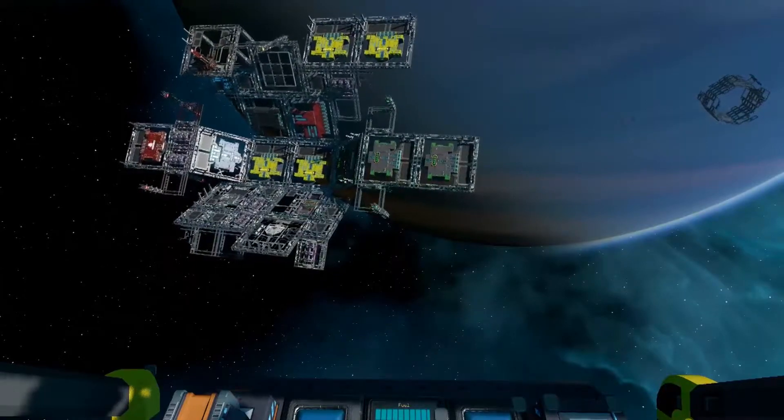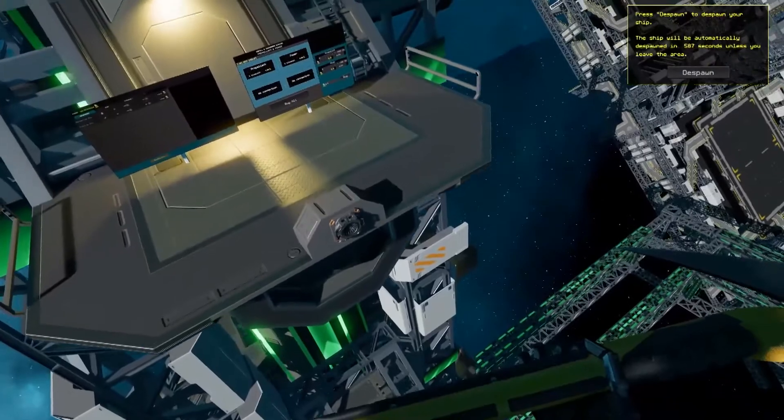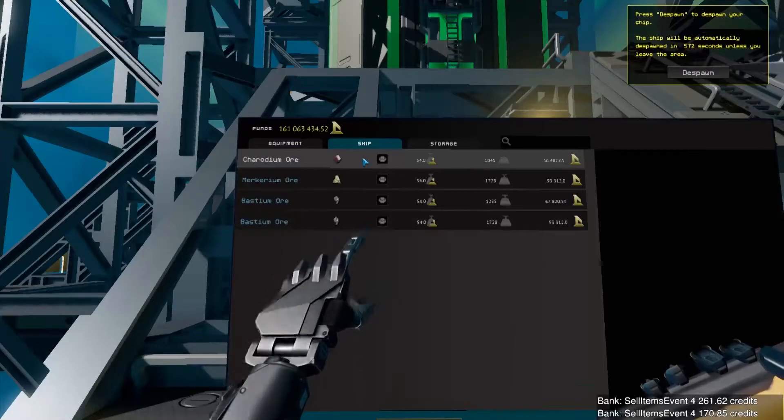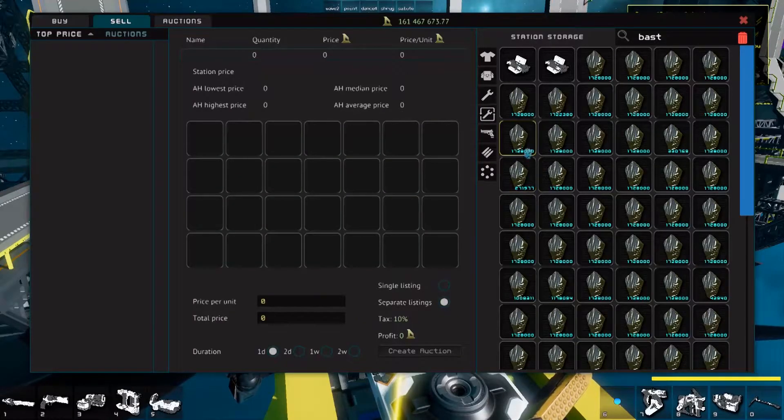As you return, you're going to want to park your ship next to one of these ore towers. If you don't want to keep your ore for designing and building your own ships, you can sell it in two ways: either sell it at the ore tower that you just arrived at, or put it into your station inventory and then sell it here in the auction house.